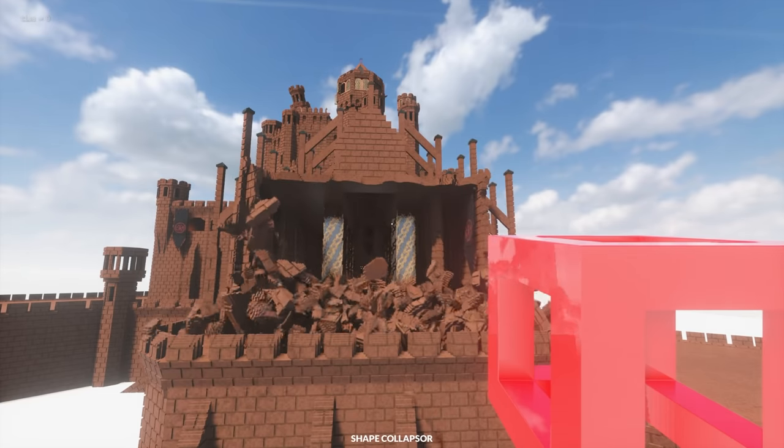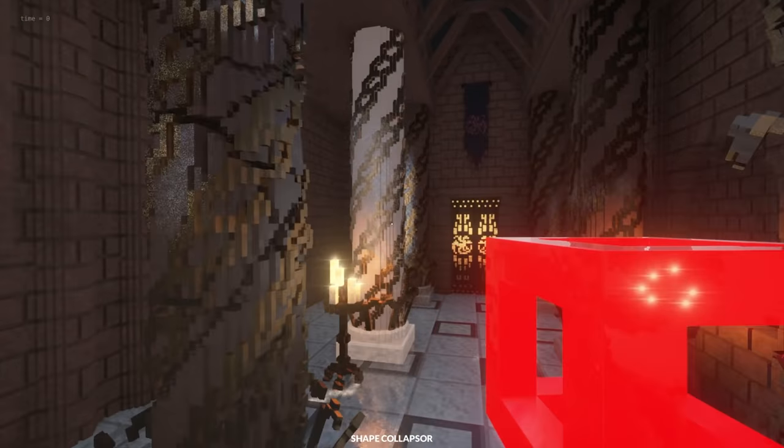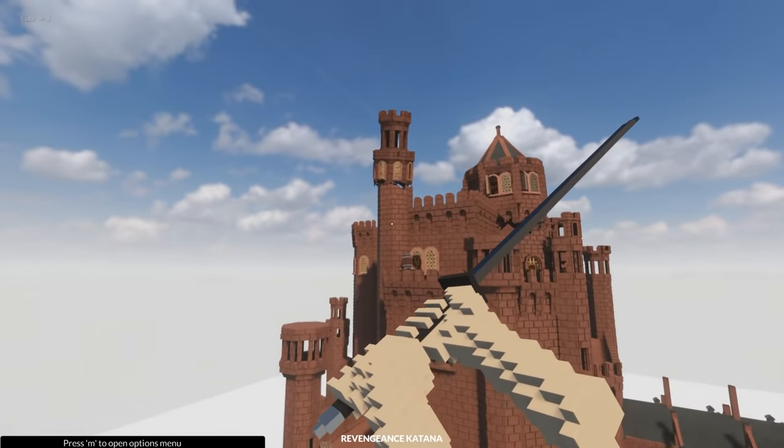I think there is actually a little bit more to this mod that I need to figure out. We can just destroy all the pillars in here. Because it's getting a little bit laggy, maybe we should just do a bit of a cleanup. Now let's try the katana again.